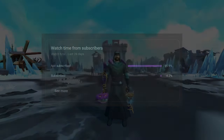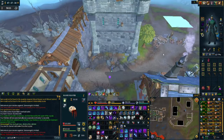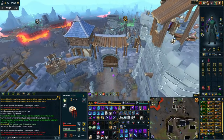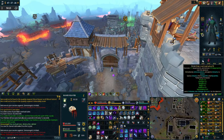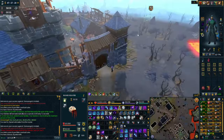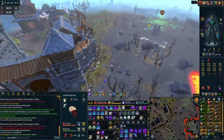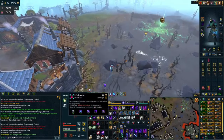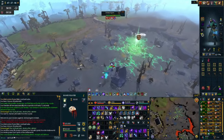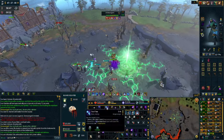Once you have everything set up and you have a preset, you go to Edgeville or any bank, hit your preset, go to Fort Forinthry, click on the statue, and get yourself ready. Before you run through the north gate, make sure everything is activated: your Vampirism aura, your Jas book, you've taken a sip of your elder overload salve or your anti-dragonfire and anti-poison, your Blood Reaver is summoned, filled with scrolls, and set to 12-second auto attacks.